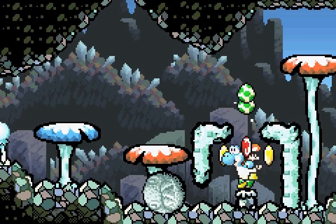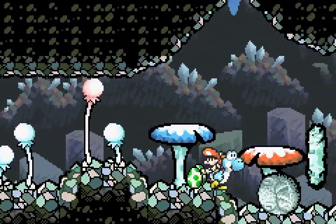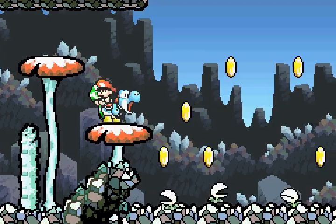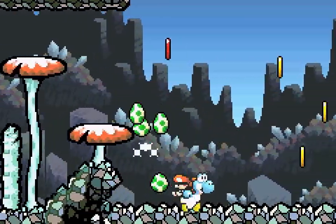These blocks can be destroyed by a lot of things. If you're wondering why I'm pounding down all of those, it's because they give red coins sometimes, and there's no indication that they do that. You kind of just have to find out by accident — and by that I mean pound everything.